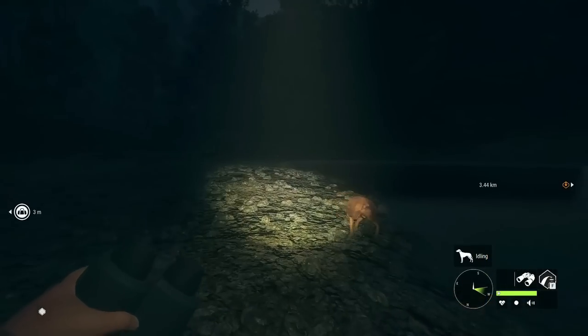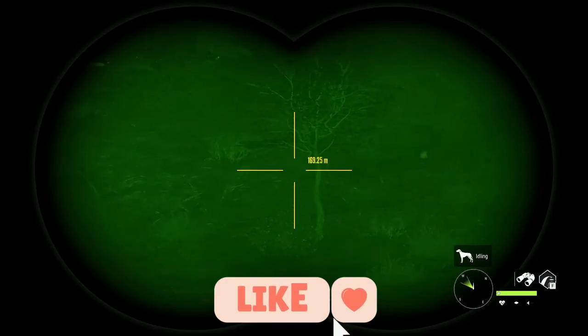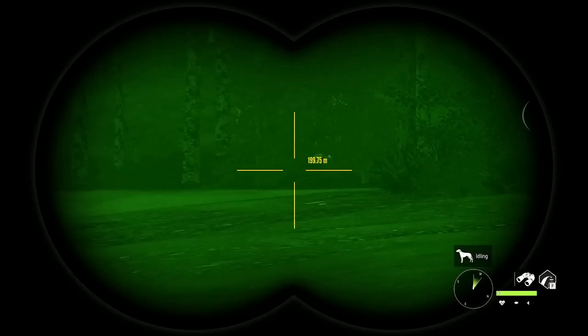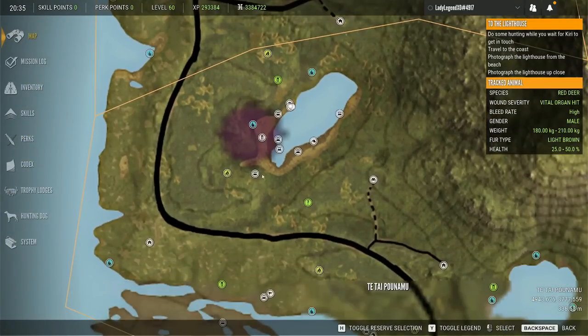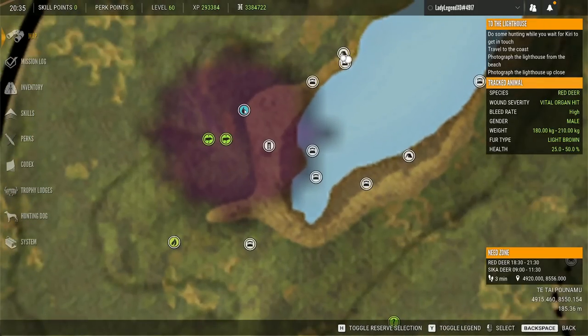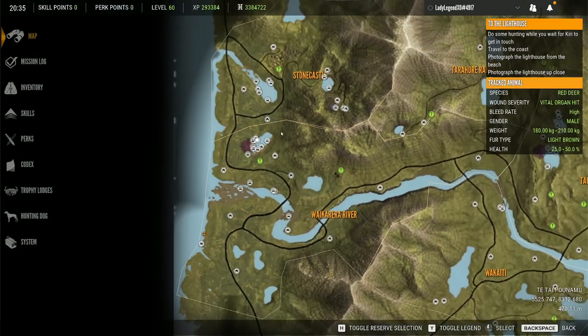If you do enjoy the video, go ahead and smash that like button — it is super awesome for the algorithm and I really do appreciate it. We're going to head straight into it. So this is the zone where it happened. The very first Red Deer Great One spawned in the zone down here, and the sixth Great One spawned in this spot right here.